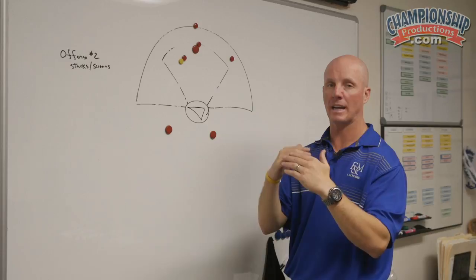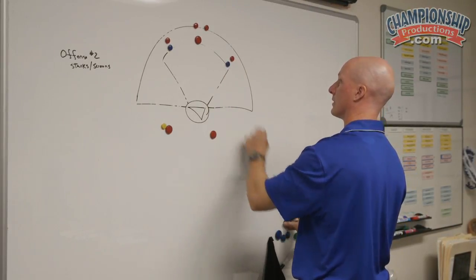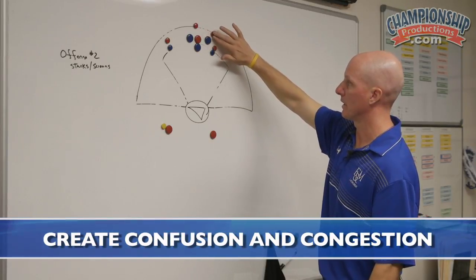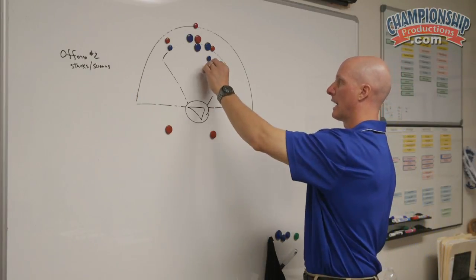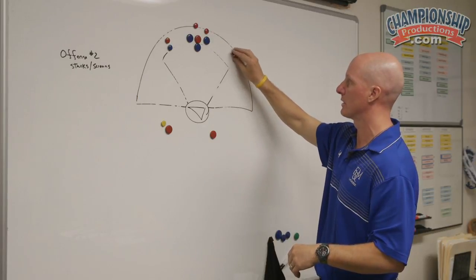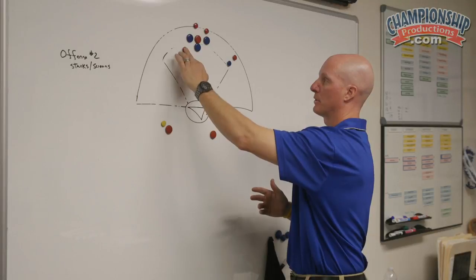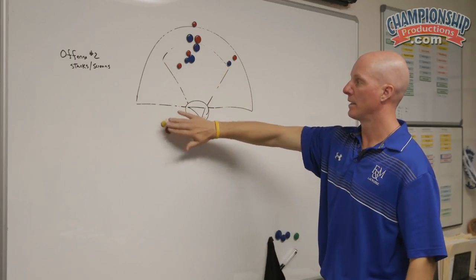We're trying to create a lot of confusion, because if you think about it, there are going to be all these defenders here. What we're trying to do is get a blue to run into a blue so the red will get open. The red comes here, this player cuts off, she is now picked and she's going to trail, and then they can get that feed in there. They want to be at least two stick lengths away from one another when in this offense. Be the selfless cutter, the selfless picker — the screener might not get an assist, but if she cuts through and her player runs into the other defender, that's a goal.